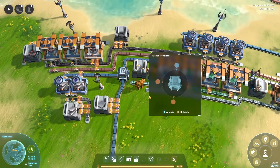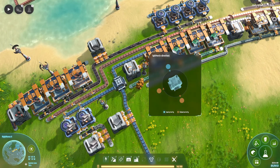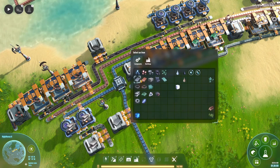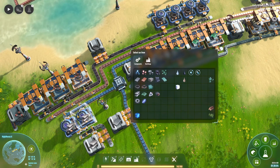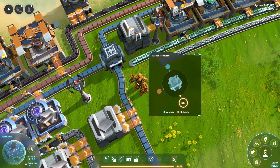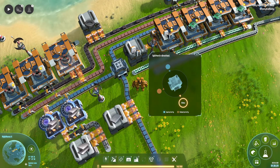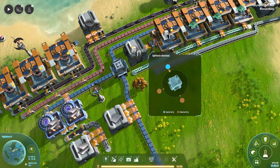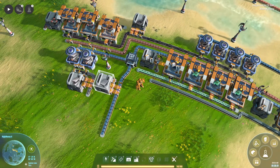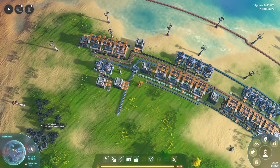Before we start building, let's talk about splitters. With multiple inputs — say copper coming in one way and iron another — you can filter them so only iron goes in one direction. Anything from the other way passes across. Without a filter, you can set a preferred direction, where output priority goes one way and only goes the other if it can't output in the priority direction. You can also prioritize inputs.